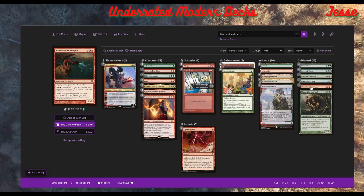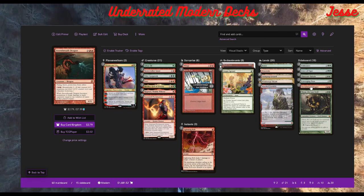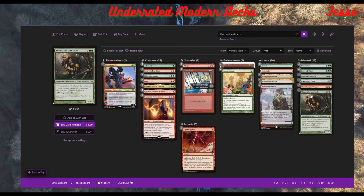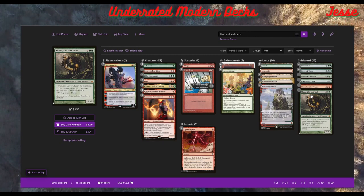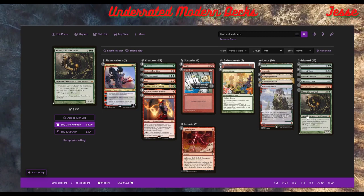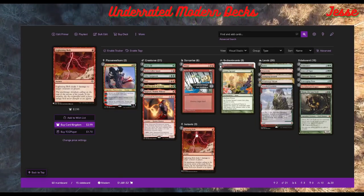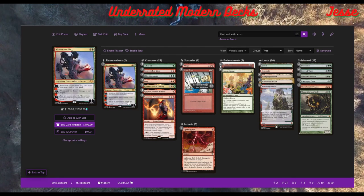Stormbreath Dragon is there for decks that have Solitude — it's anti-Solitude and closes games quickly with flying and haste. If you hate control, this could also be additional copies of Throne of the God-Pharaoh. Throne of the God-Pharaoh is hilarious — control players literally can't remove a 4/4 with regenerate, that's their biggest problem. You can interchange some sideboard slots and adjust bolt counts; this is the core we came up with and we think it's good.